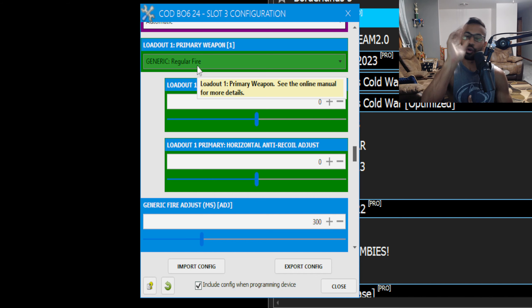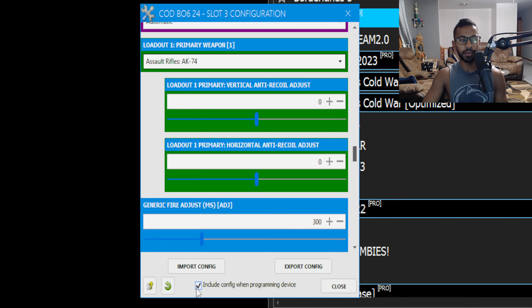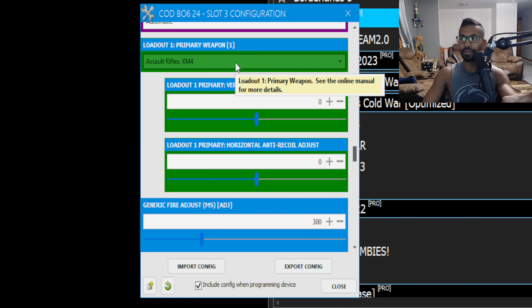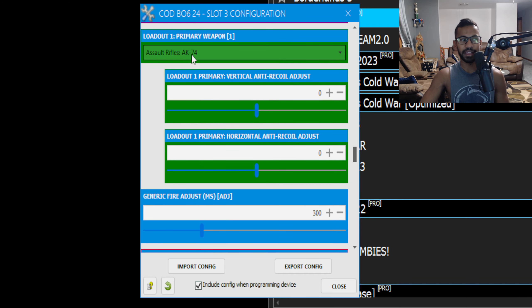This is what I mean about why game packs can be tedious: you have to tell the game pack what gun you're using at all times. If you're in-game with the AK-47 and the Zen thinks you have the XM4, it's going to apply the XM4's recoil profile — so you won't get the best of both worlds with aim assist and anti-recoil. This game pack is really good for anti-recoil as long as you correctly input your gun at all times, so for multiplayer it should work great.